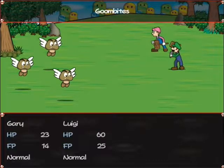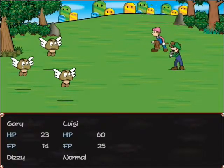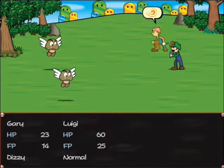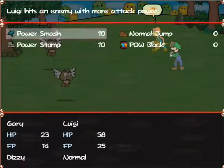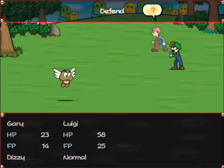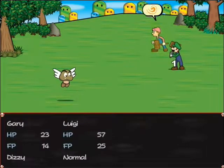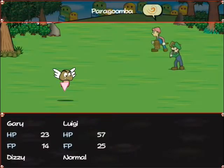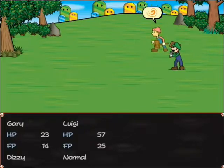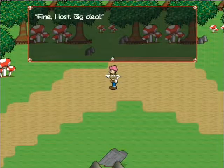Looks like you're going to be useless this fight, Gary. The Goombites attack causes dizziness, as you can see from the swirl atop Gary's head. Not that Gary is going to be of any use in this fight anyway. The Feelin' Fine badge on Luigi is coming in handy here. This would be a pretty frustrating fight if Luigi was dizzy. Being dizzy cuts your hit rate in half.